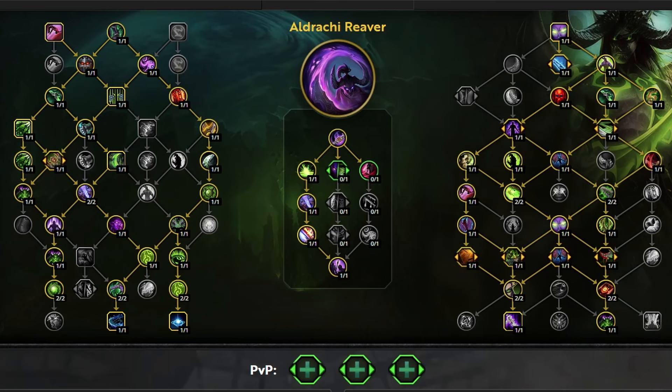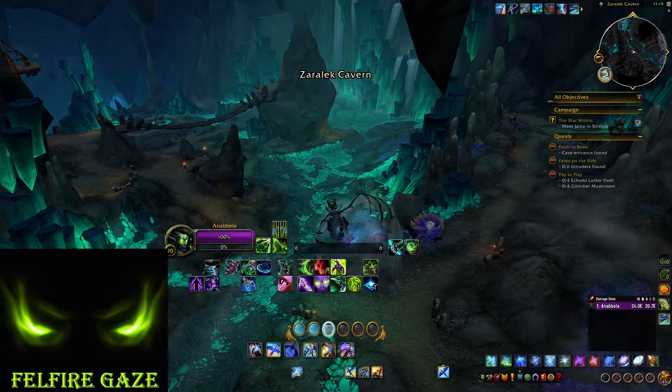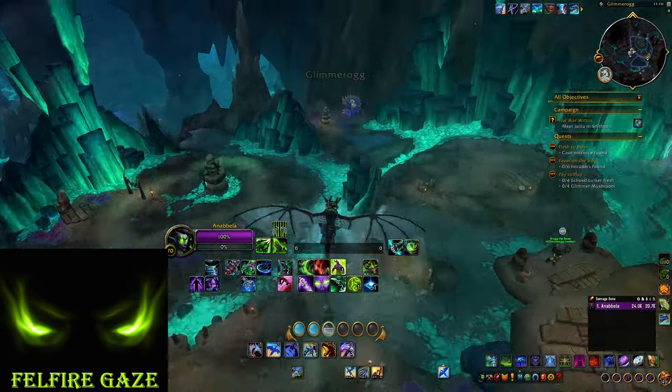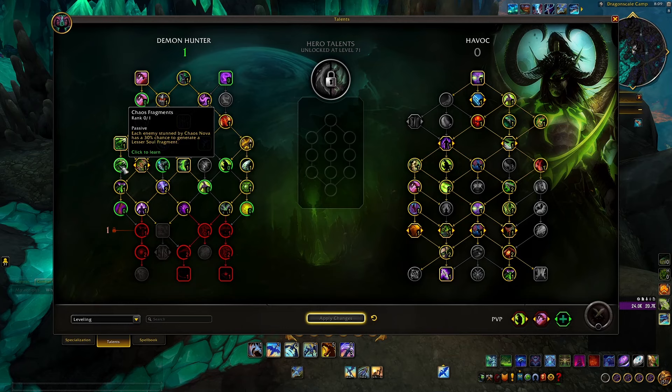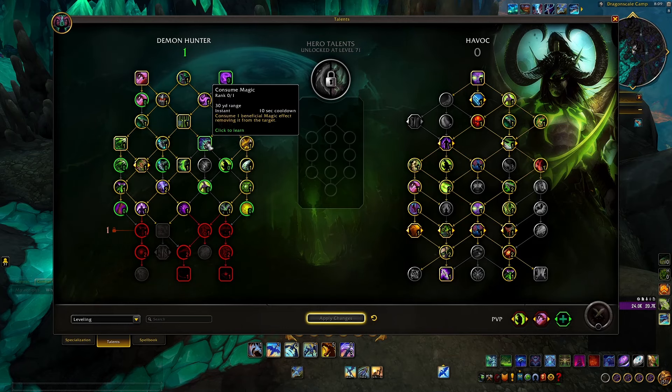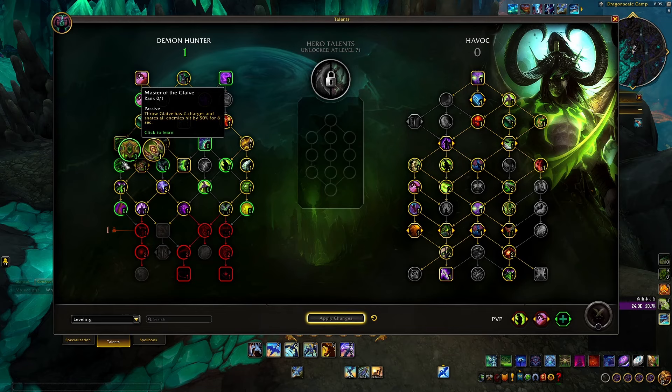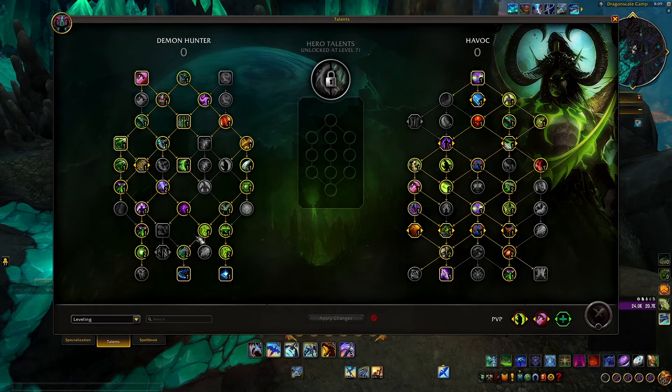You can pull mobs that are away with Taunt or with regular Throw Glaives, which have 40 yard range thanks to Champion of the Glaive. When you are completing a quest area, you should have everything on cooldown. All of Havoc's cooldowns are up to 2 minutes long and they will regenerate while you are flying from one area to the next, so you can start all over again. You can move one talent point from Chaos Fragments to either Consume Magic or Sigil of Misery if you feel that you need that utility. Also, if you feel like you need Darkness to survive, you can drop Soul Sigils to get it.